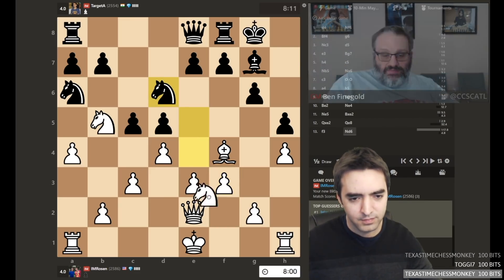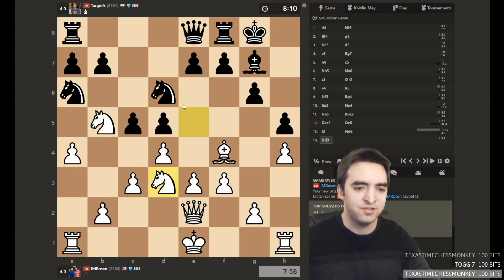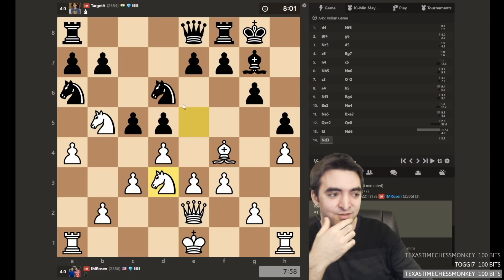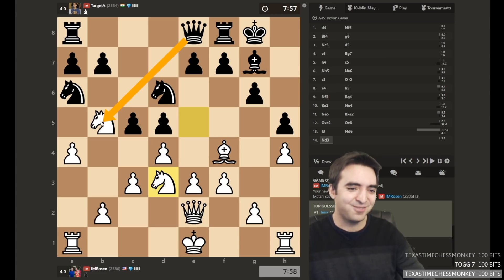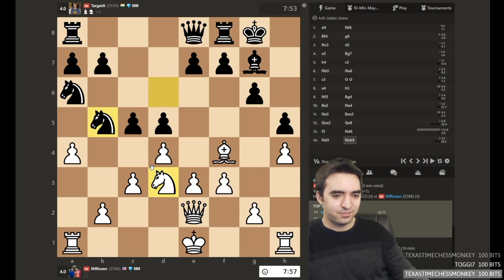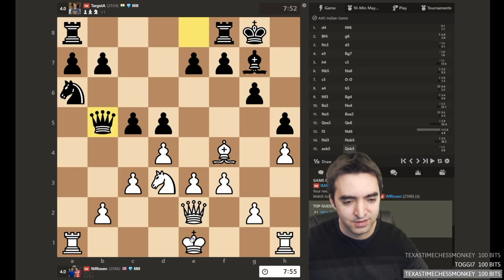Proving he's not cheating. I could also maybe consider taking, but let's go. Oh, did I just blunder? I just blundered a pawn — that's so bad. I guess I'm still flustered from the last game. I just blundered b5. I forgot the queen. The queen is also tagging b5, which I saw earlier.